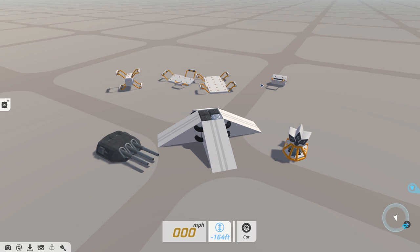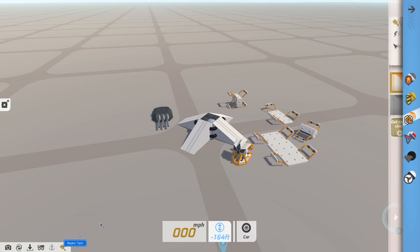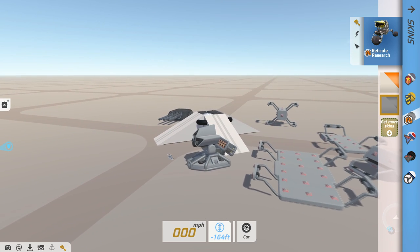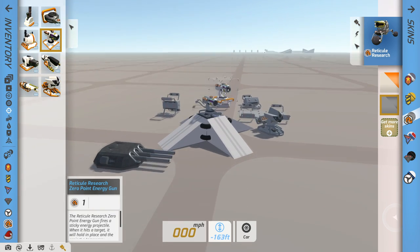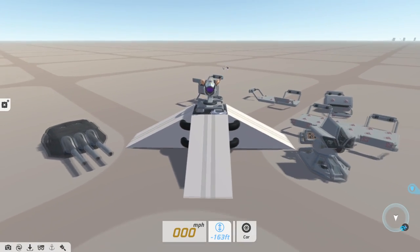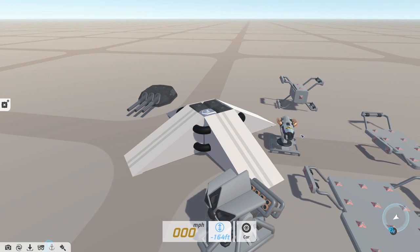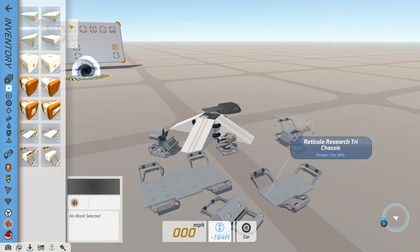There are also loads of new blocks being added. When it comes to the new blocks, we have a load in the standard block section over on Reticule Research. There is now the ability to reskin this corporation so that it goes back to a different colour scheme — it's not quite the original, it actually looks really nice and could easily blend with GSO, maybe even Hawkeye a little bit, and definitely things like the new colour scheme with Better Future. You can now change the colour scheme, and there are new standard blocks all for Reticule Research — loads of new building options, which I really, really like.